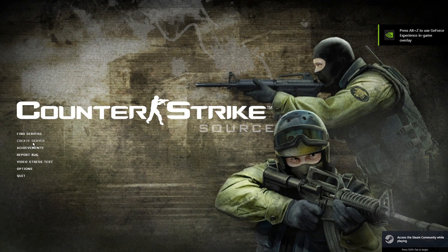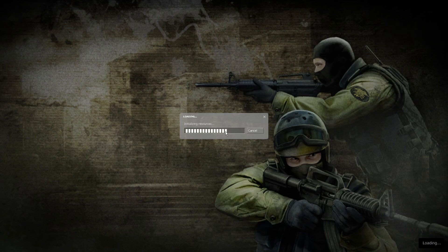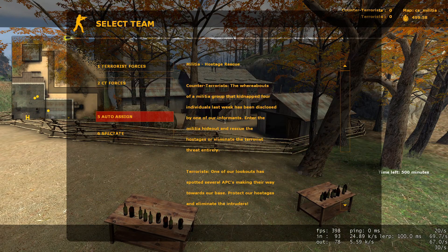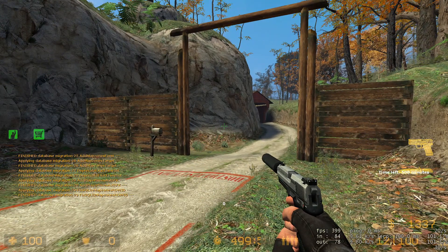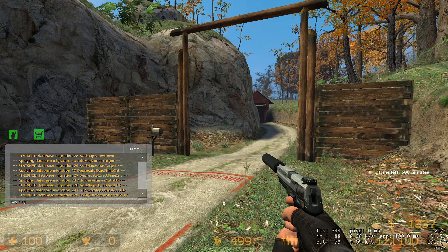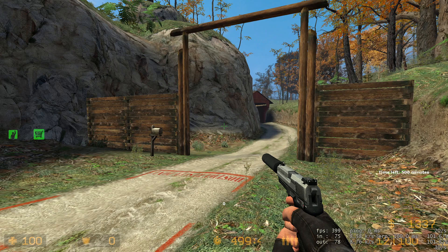Now that you're in the game, press create server and just pick any map — it doesn't matter. Load in, and now that you're in the map, to get a bhop map you just type in 'get map' and then type in a bhop map name. I'm gonna do bhop_620, then just wait a bit.